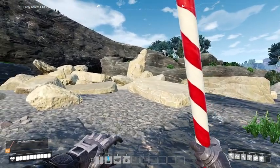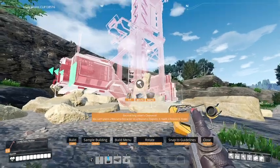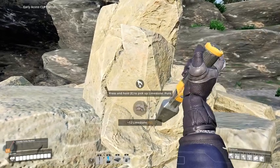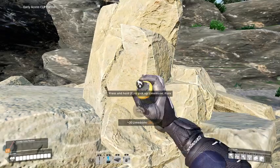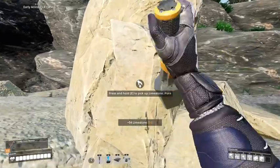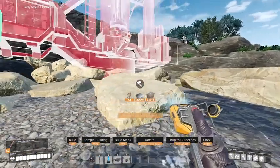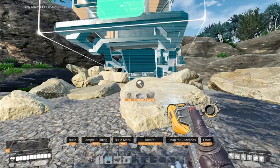If you try placing your bind on mark 1 and it says you can't place it for some reason, the reason why is because you have to get rid of this thing in the middle just by mining it. Then it will eventually break, and when you try placing your mine on mark 1, it can place just like that.